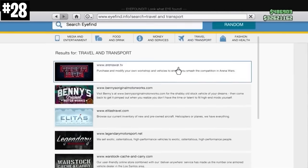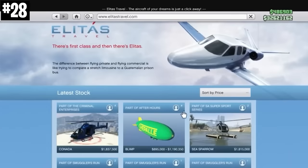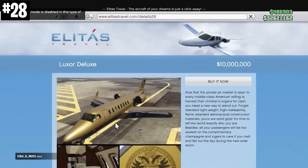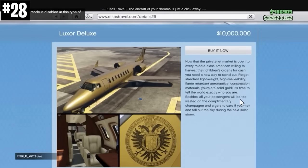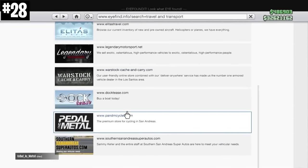The most expensive vehicle in all of Grand Theft Auto Online is the Luxor Deluxe plane. This thing is $10 million, and really the only thing special about it is the fact that it's gold. On the other hand, the cheapest vehicle in the game is the BMX bike for just $800.